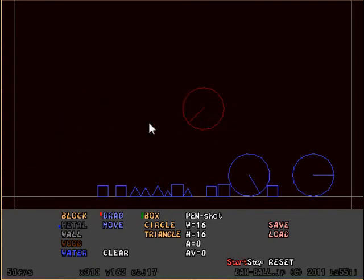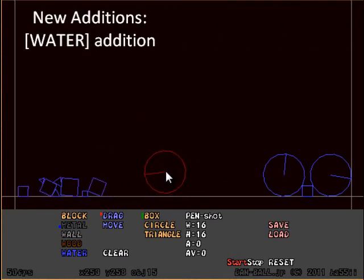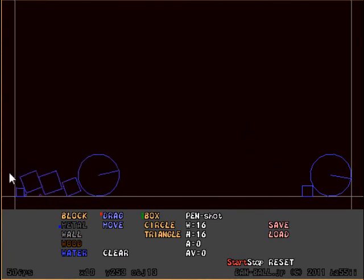This time around is Elemental Box version 1.5. They have added a new element — that element is water. And I gotta say, this is probably one of my favorite updates for this game yet.